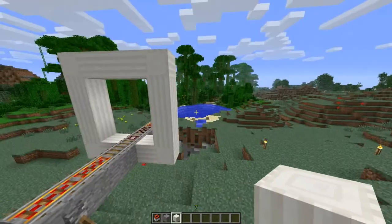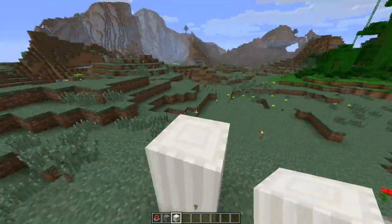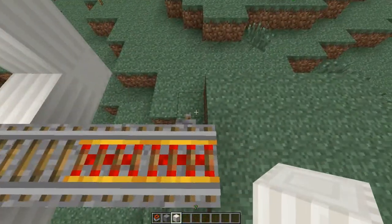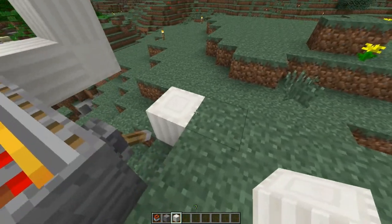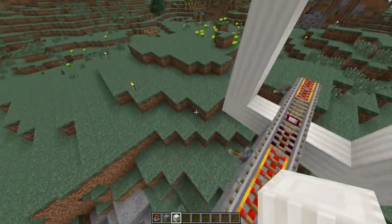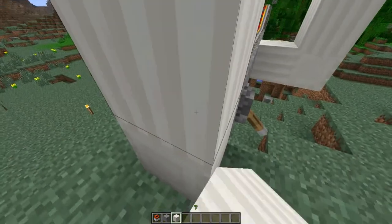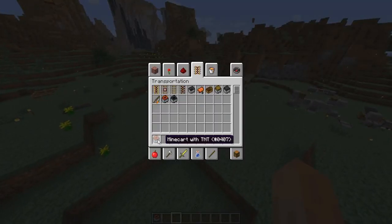You might see I have these quartz pillar blocks — they're actually placed sideways. These work the same way you would place a log sideways. Some people, and I'm also along with this, wish that pillar quartz blocks would be placed the same way you place pistons — based on your direction. I kind of agree with that, but I think there are times where placing it on a separate side would be better. I think there should be something like: if you hold down control, it toggles between the two ways that would work.